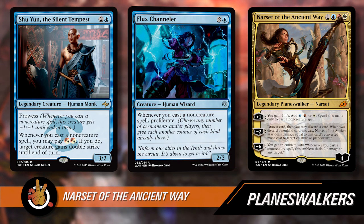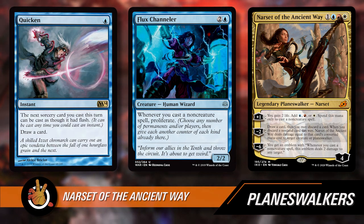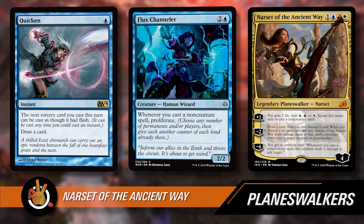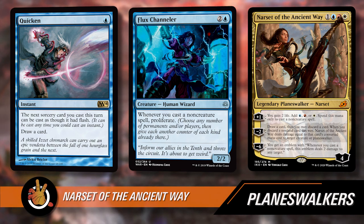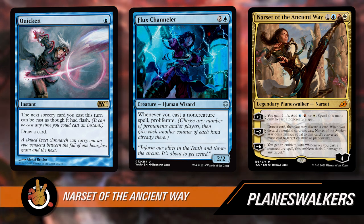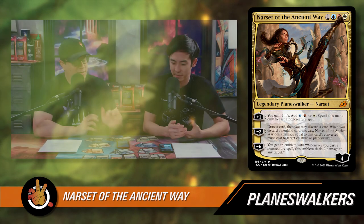I think it's interesting if you play Flux Channeler — a card that when you cast non-creature spells, you proliferate. If you can do that, plus a spell like Quicken or any one-mana cantrips, you can get Narset to ultimate the same turn you play her, because it goes plus one and then you Flux Channeler up to six, and maybe next turn you proliferate again. You don't care if she dies — you've got the emblem and now you're just casting a lot of spells. Maybe this is good for a Superfriends deck. My guess is this will be like a lot of Planeswalkers — we just don't see it very much.